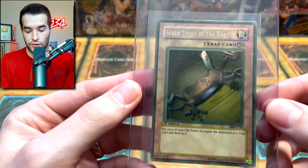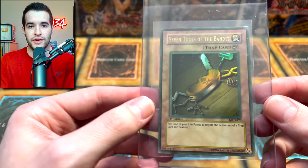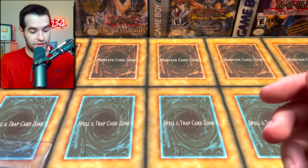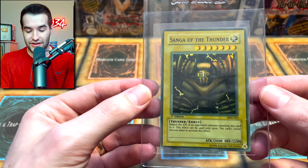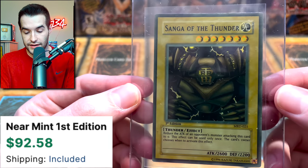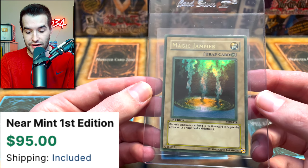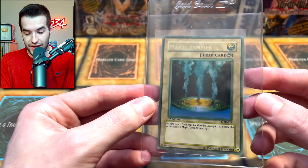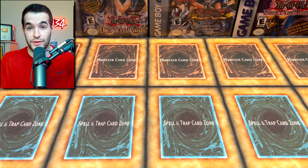Now let's get to the foils. We have a faded Seven Tools of the Bayonet. For the nicer ones we're going to check the condition — they're all supposed to be minty. Seven Tools is a card you never really want to pull out of Metal Raiders. We have a Songa of the Thunder, very nice, centering a little bit off. Magic Jammer — wow, that is very faded. It almost looks gray — literally almost no red in that card, which is pretty cool because it's supposed to be a trap card.